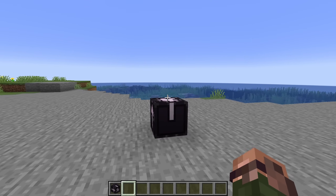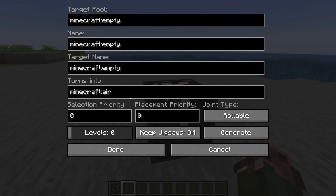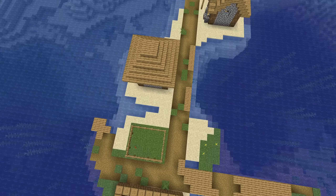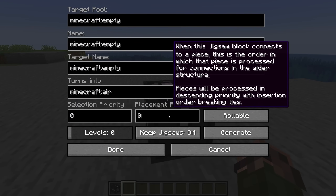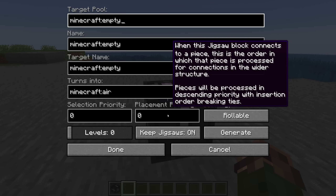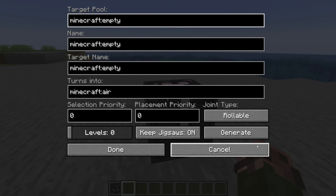Jigsaw blocks have two new options in this version: selection priority and placement priority. These values control the order in which elements are evaluated while a structure is generating. Selection priority controls which order jigsaws are evaluated when the pieces for a structure are picked — higher values are picked first and all jigsaws with the same priority are picked in random order. In a hypothetical village example, this could mean jigsaws intended to generate houses are picked before jigsaws intended to generate fence decorations. Placement priority controls the order in which the piece connected to that jigsaw is processed for connections. Higher values are picked first, with the default insertion order taking over for jigsaws with the same priority. This lets you make some parts of jigsaw structures in a depth-first manner and gives more control over how internal connections are used.